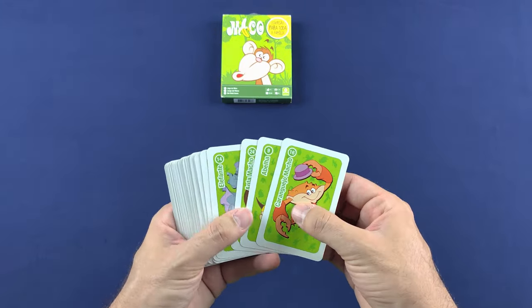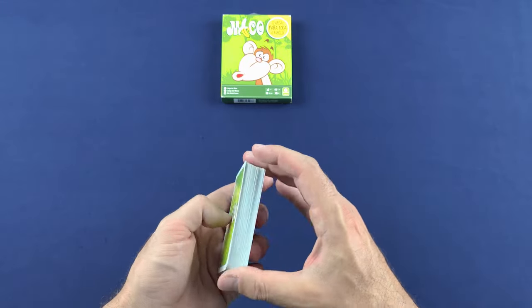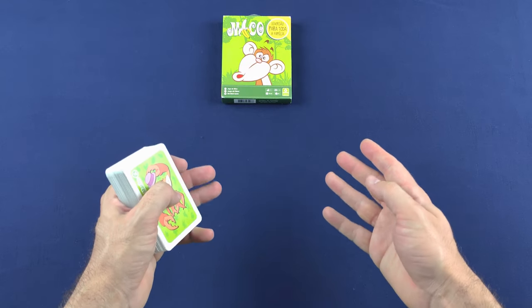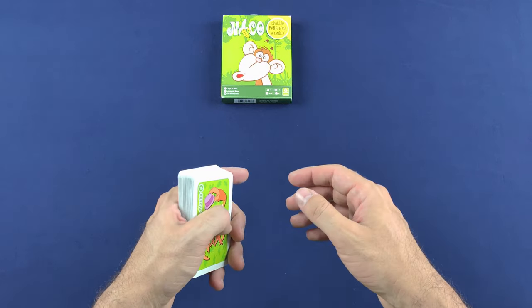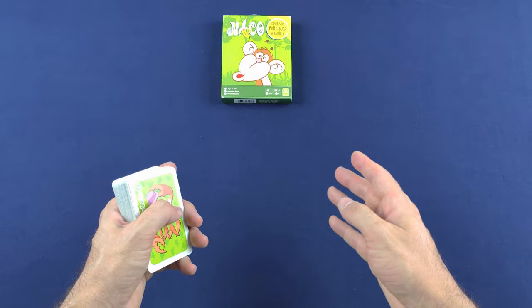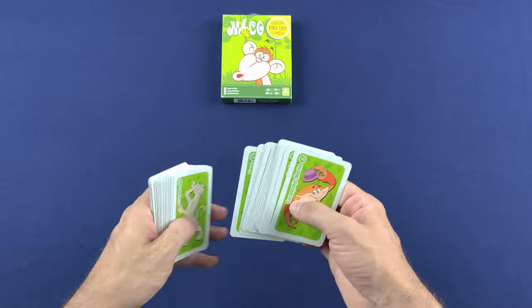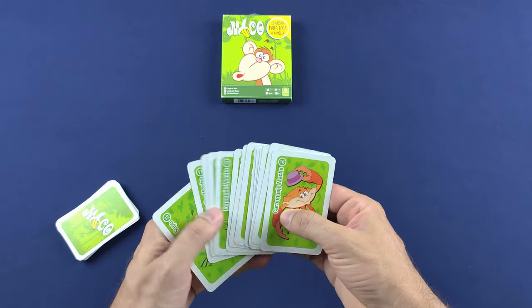O objetivo dos jogadores é que eles vão receber uma mão de cartas. Inicialmente você vai embaralhar esse deck, vai distribuir cartas de acordo com o número dos jogadores — jogam de 2 a 6 jogadores — distribui igualmente essas cartas. Se algum jogador ficar com menos cartas não tem problema. O jogador mais novo inicia.